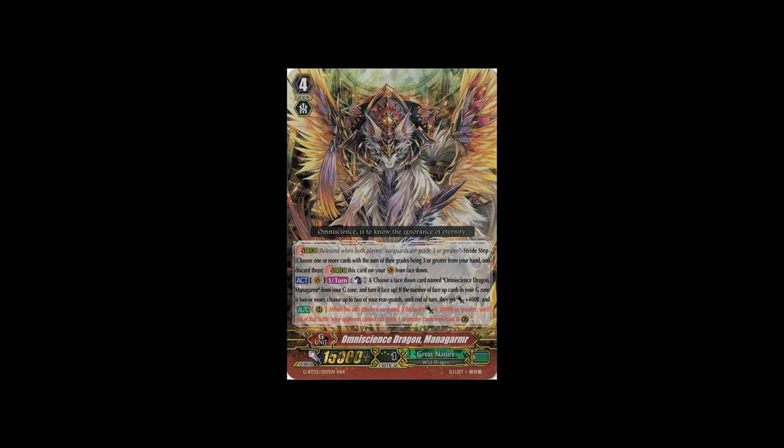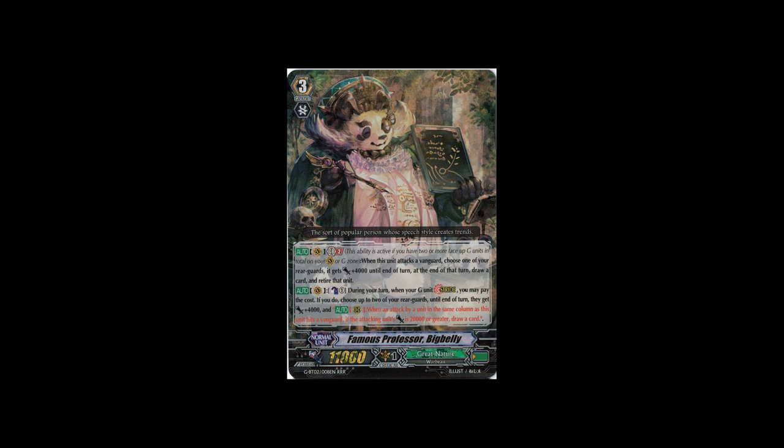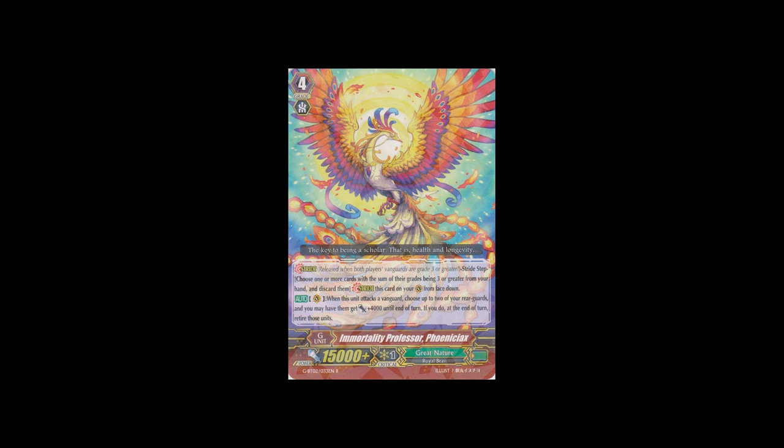Moving on to Great Nature. They got an amazing new stride in Omniscience Dragon Managarmor - its skill basically turns your rearguards into Glory Maelstroms. It's such a good stride. Then there's the main grade 3, Big Belly, which provides more consistency with a nice GB2 and a lot of draw power, especially if you pump your field correctly. Most decks will be running Big Belly with one form of the legions as a backup. The other stride Great Nature got is quite different - usually rare strides require you to hit, but this one you just need to attack the vanguard with. It's quite nice since it helps with all the field pumping.